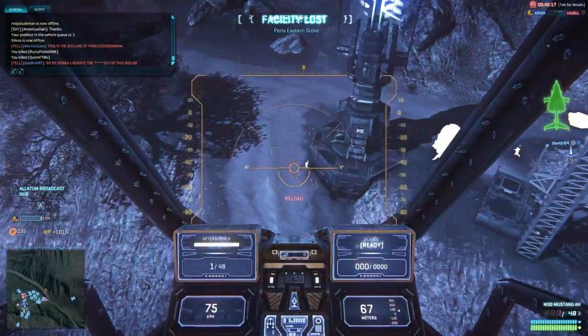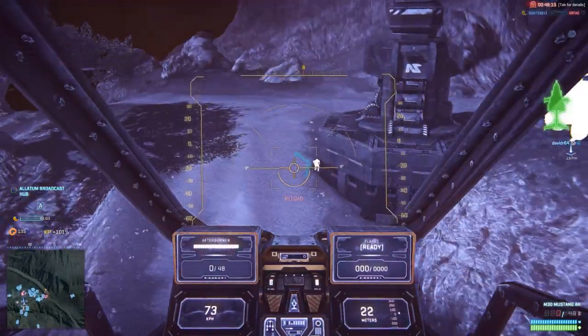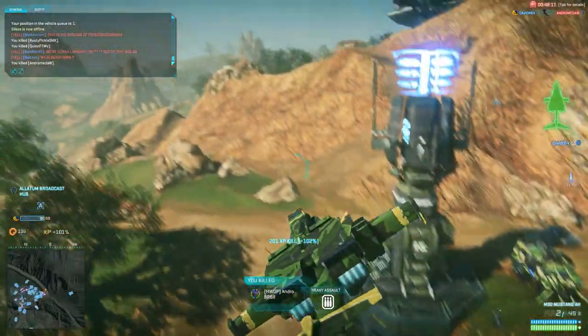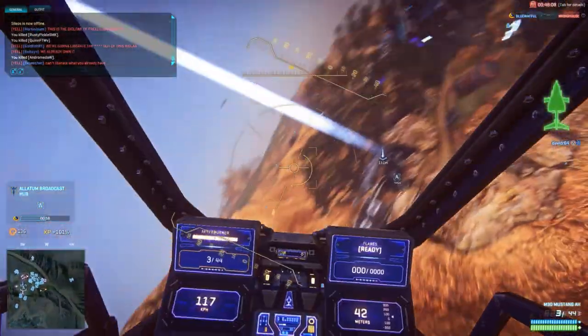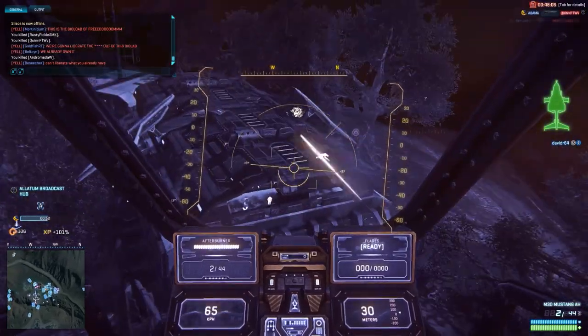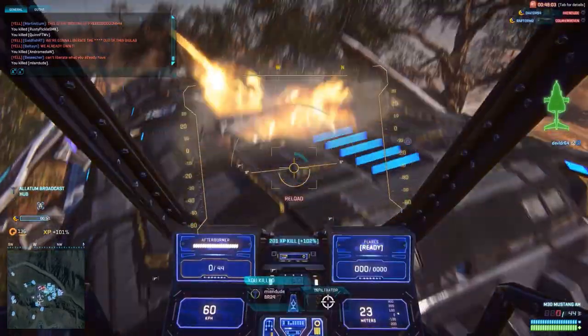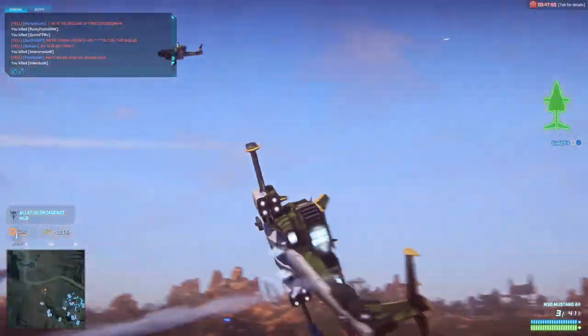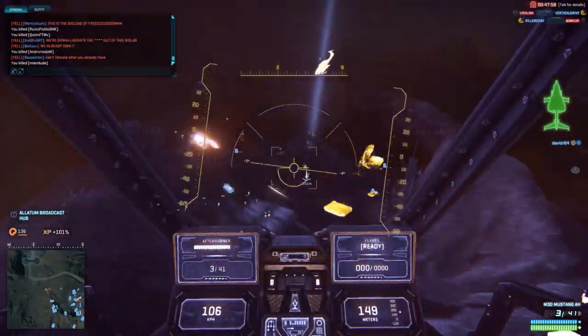Here I spotted an infantry unit on my mini-map, and he has no idea that I'm actually here. How do you not see an aircraft with a shotgun right behind you? But it worked very well against him, and here too — I'm able to get bursts of fire into these covered areas against enemy infantry and still do quite a bit of damage.